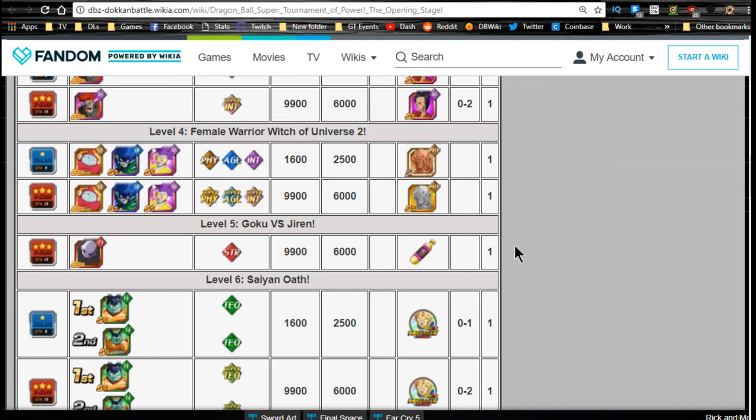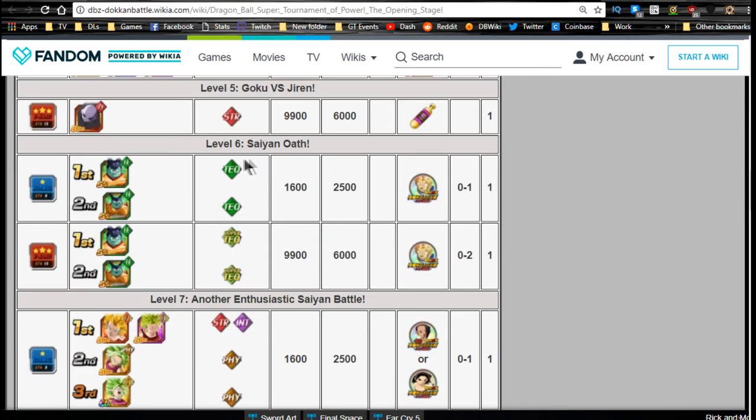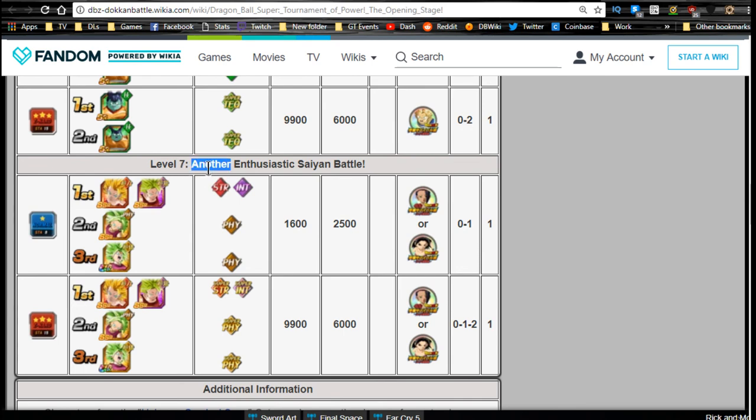Level 6, 'Saiyan Oath,' is where you get your Kaba medals to Dokkan Awaken him — drops up to two. Level 7, 'Another Enthusiastic Saiyan Battle,' is the final level where you get medals for both Caulifla and Kale. It's going to be a pain, especially if you're trying to get Kale to super attack 10, since it's a 50/50 between the two drops. Dokkan is notorious for the grind.